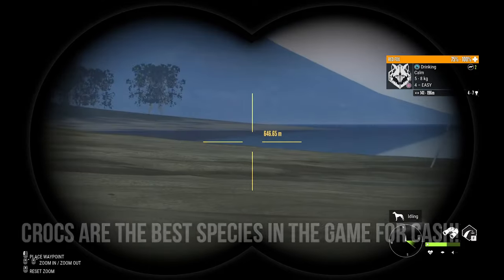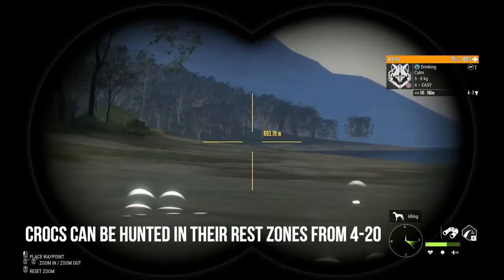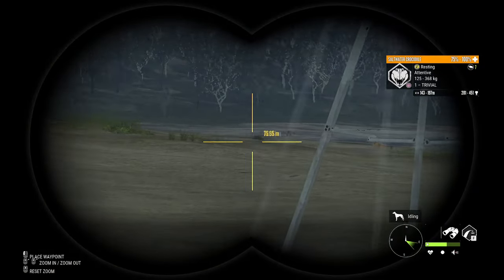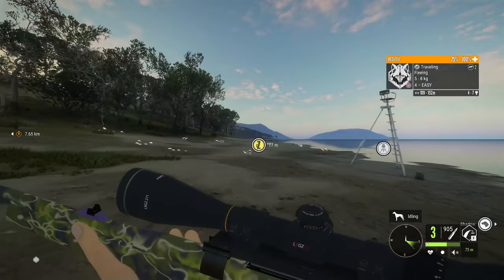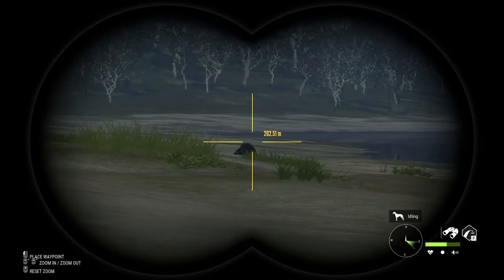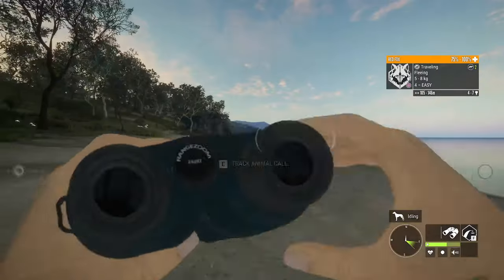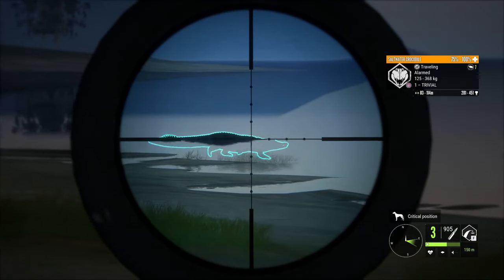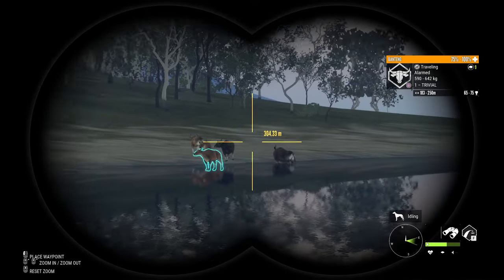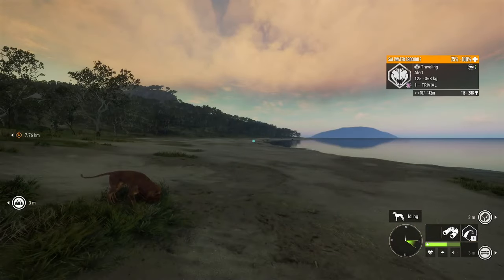The best time to hunt the coast is between 17 and 20, because you're going to have crocs and all the drinking species down here — red fox and Bantang. Crocs are absolutely the best species in the entire game for cash. They're really easy to find and easy to kill. Crocs go to 9 legendary. Their rare variations include albino, melanistic, two different variations of piebald, leucistic, and light brown — all with a 0.5% spawn rate. The males are visually larger than the females. Max weight for crocs is 1100 kilograms or 2425 pounds.